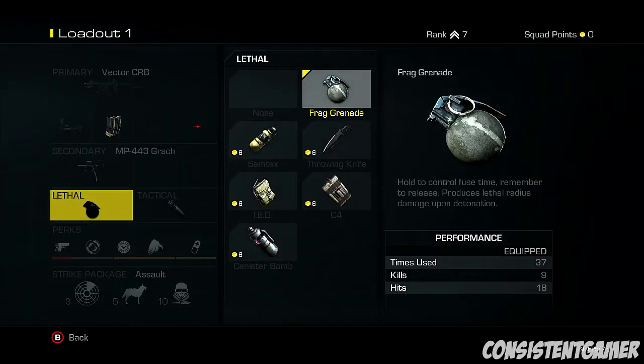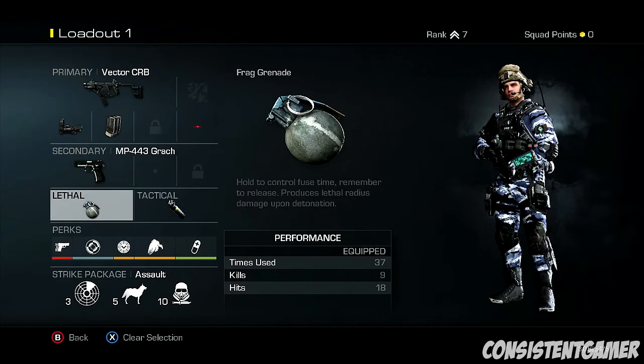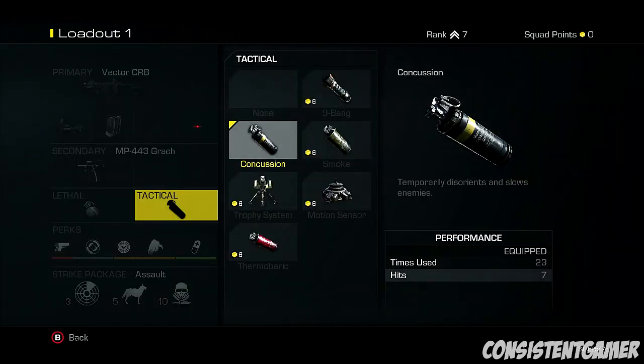Now obviously, lethal is the standard frag grenade. You can upgrade, but six squad points early on - is it worth it? Probably not. Frag grenade is the key at the moment. Tactical is the same - they're all six squad points. You could buy the silencer and extended mags for that price with three squad points. So it's entirely up to you.